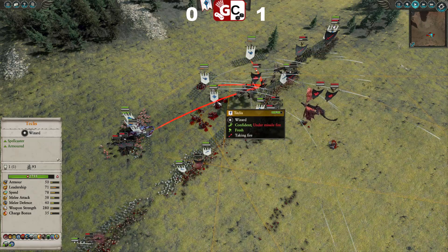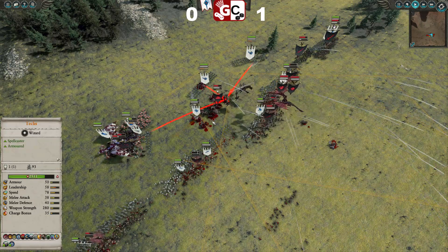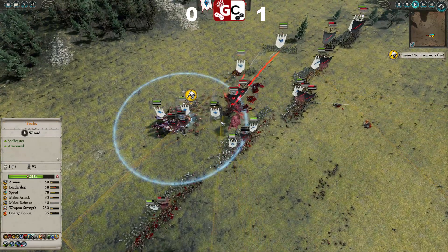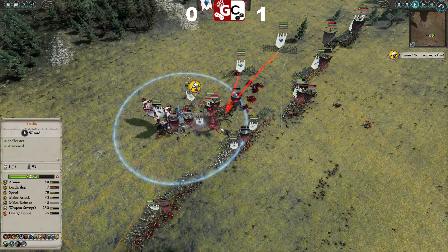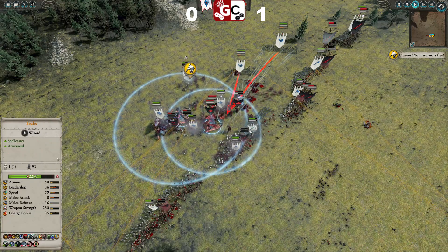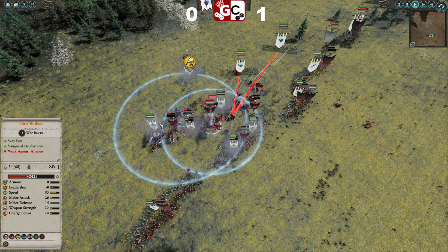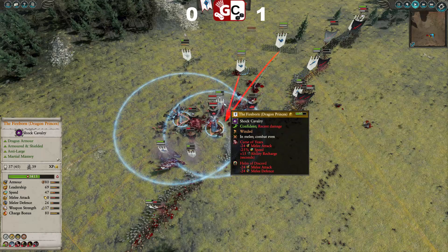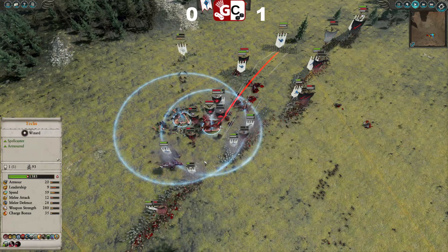I don't believe these guys are actually weak to fire — the only thing weak to fire in this list is the Terrorgeist — so the fire damage doesn't really help, but the extra damage definitely does. That unit of Vargheists gets removed before he's able to bring in any support. Teclis is looking in a bit of trouble, so I try and get him away, but I see the Devils coming and I should have pulled into the Silver Guard here but I didn't — I was a little bit slow. I managed to throw down the Potion of Speed, which probably keeps him alive, giving him that extra damage resistance.